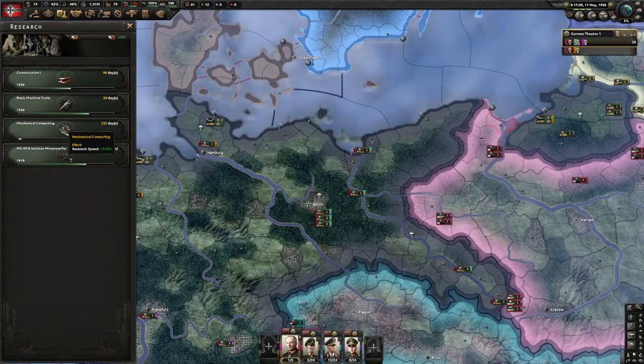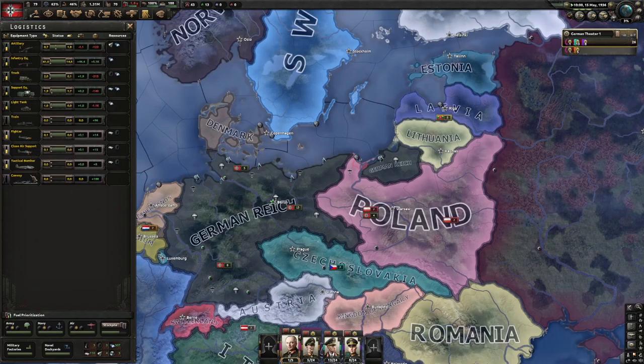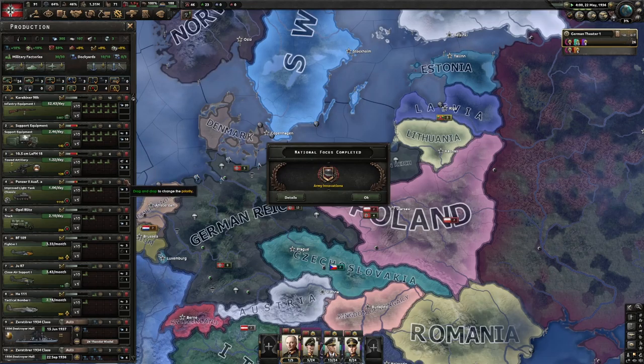Lastly we have the Logistics tab. It shows what things are being produced, their status, balance, and stockpile. It's telling us we are at a deficit for artillery, support equipment, and light tanks, meaning we should add more factories to those. We are at a very good amount for infantry equipment. So we should reduce infantry production and redirect factories to those deficit categories to raise their numbers.